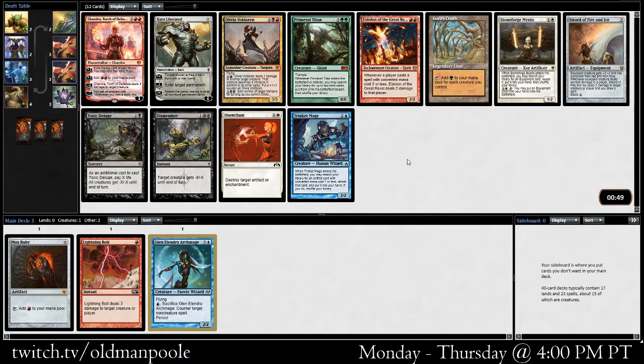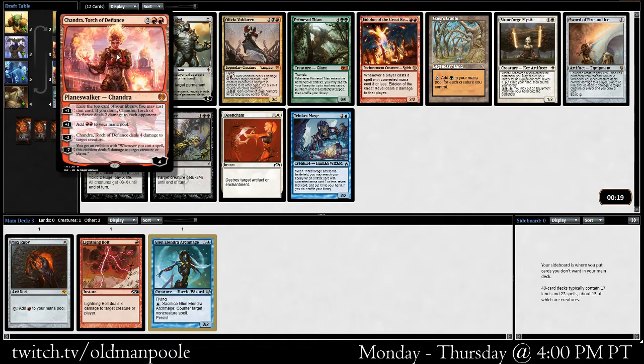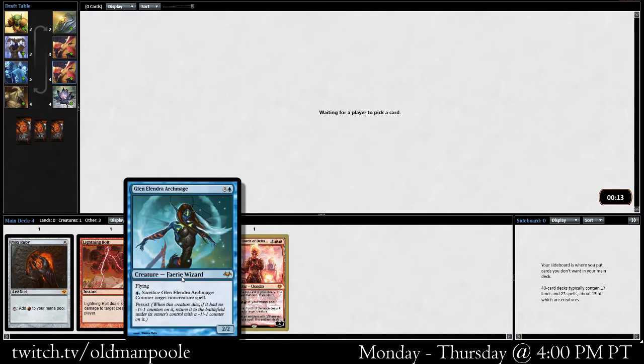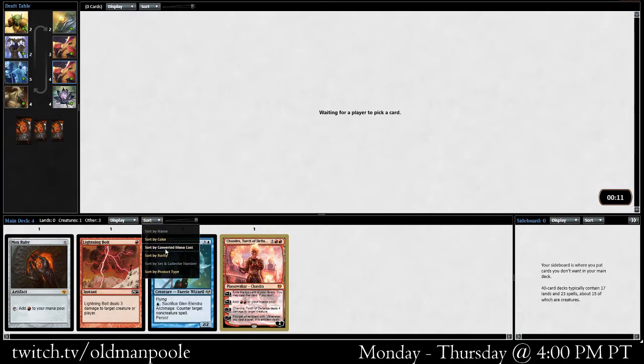We have Eidolon here, we've got Chandra, Karn, Olivia Voldaren. We're just going to kind of go into our red-blue mid-range deck, which I feel like we do an awful lot, but it's pretty fun. We could just take the Chandra here, which is pretty good. Eidolon's taking a little bit more of a stand — it's pretty powerful in the mono-red deck. Stoneforge Mystic I think is fine, although maybe a little bit overrated. Karn's pretty good too. We're going to take the Chandra. This is a card I would play in mono-red, and it's pretty good if we end up in a red-blue shell. I would like to be able to play Glenelendra given the opportunity.